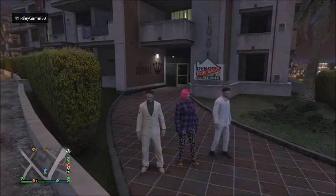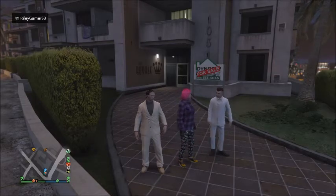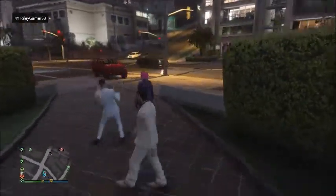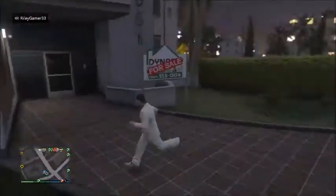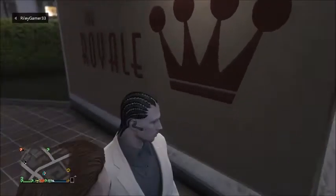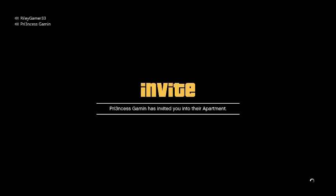Alright, so this is the cheapest house from the medium end. This one's only for $125,000. We're going to have a look inside. One of my friends is going to go into their house. This one's going to go in and they're going to let us in. This is actually an improved interior, just to let you know.